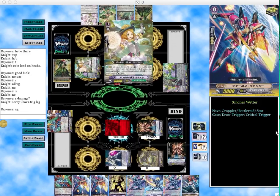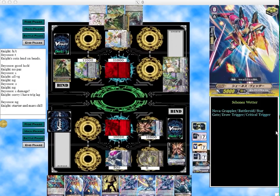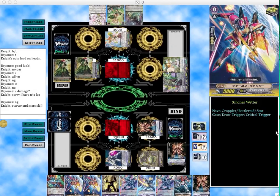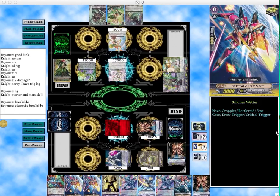He doesn't hit a trigger, so he'll either have to guard or take it. At this point it's 4-2. With the re-stand Mars Kruger getting 5,000 from the starter skill, I'm adding Mars Kruger to my hand so I'm all ready for next turn if he destroys mine. I shuffle so it doesn't show on screen. He gives me a 10k guard. He targets his other break ride card — that's fine, that's his last break ride in his deck.